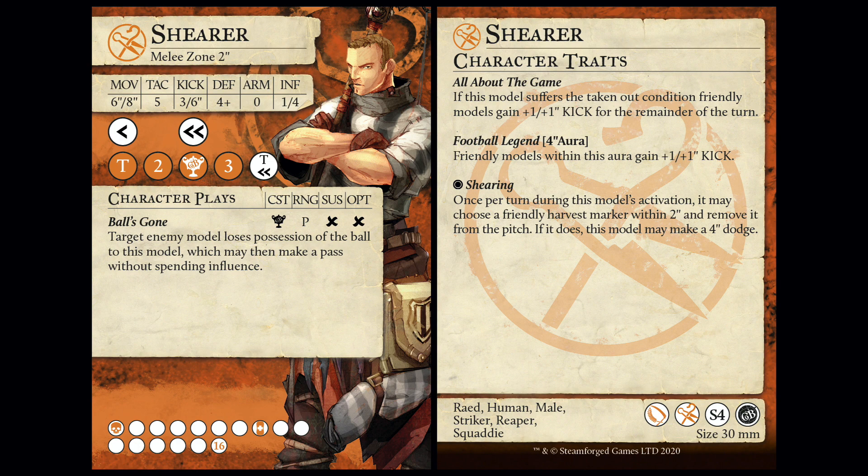16 health, so he does have more health than Bushel, but she has 5-0 defense. And she comes with Close Control, so she's a lot less counterable. Why is my favorite football player of all time looking worse? Well, he's got some things on the back of the card. 'All About the Game' - if this model suffers the take-out condition, friendly models get plus one inch kick for the remainder of the turn. This doesn't feel super relevant as a punishment.